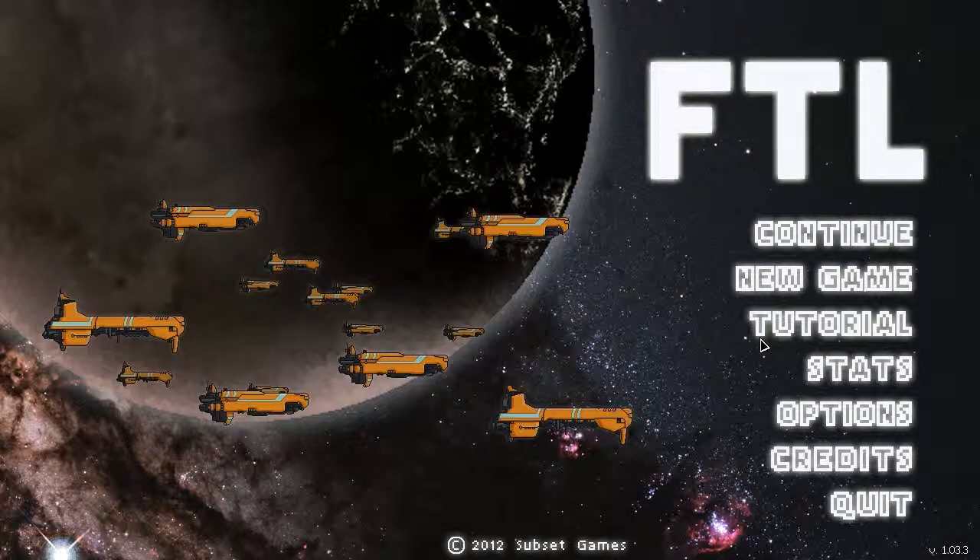Faster Than Light is by Matthew Davis and Justin Ma. It's a spaceship simulator roguelike. Instead of a Star Wars-style dogfight shooting other ships, you manage a big ship with its crew, shield systems, and weapon systems. It's like in Star Trek when you hear 'rerouting power to shields' — that's exactly what you're doing here.